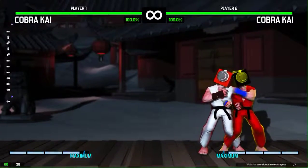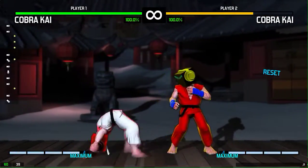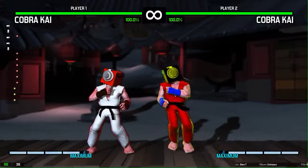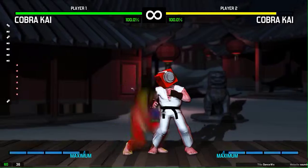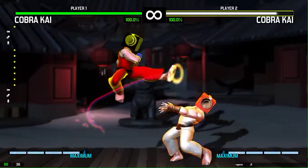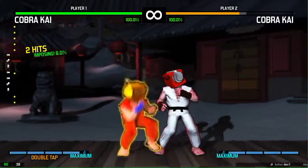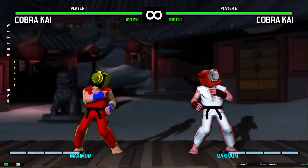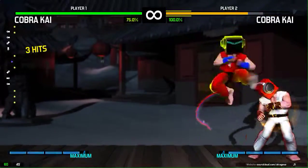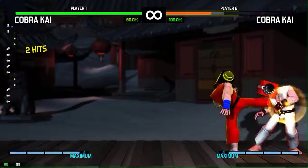Why is it called Double Tap? Well, if you double tap a move — like your tatsumaki — you can cancel it, and it gives you a good opportunity to do another combo. So kind of like this little combo I've been fiddling around with. See, I did eight hits right there using the double tap. The combo system is pretty basic — it took me a while to get above eight hits.